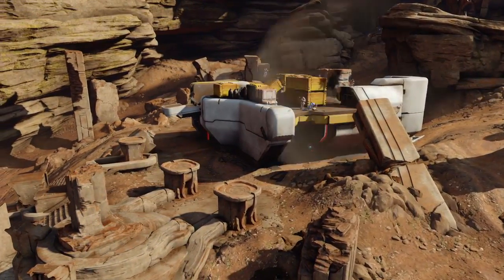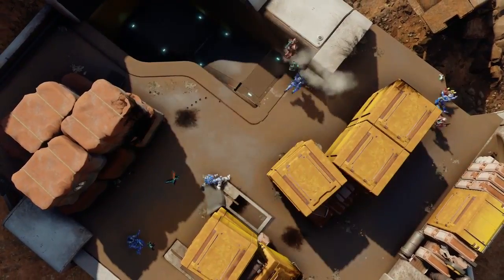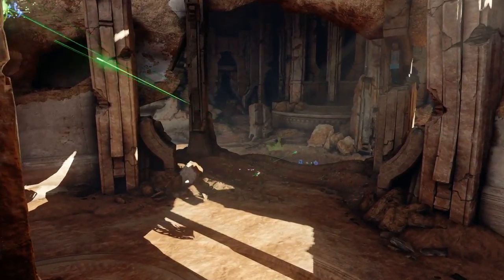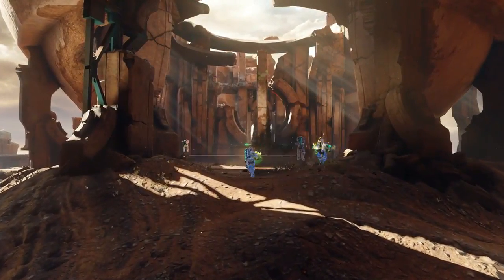The secret weapon that everyone was speculating about is now confirmed to be the Hunter Cannon. This cannon is what the Hunter will use to shoot you. It has two modes: a burst spray of anti-infantry fire, and then a hold-down fuel rod cannon mode. This looks absolutely awesome — I can't wait for that.